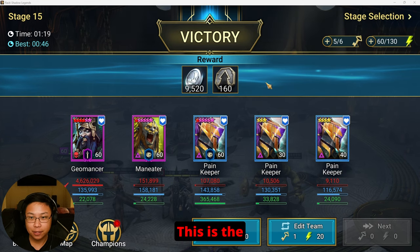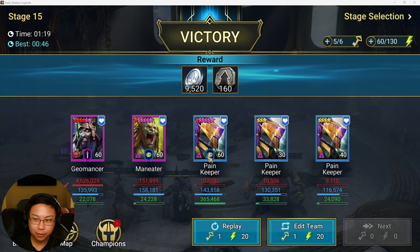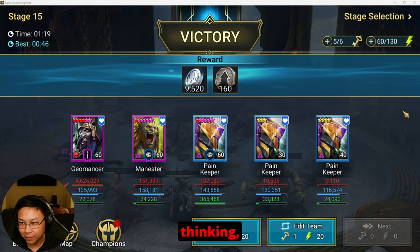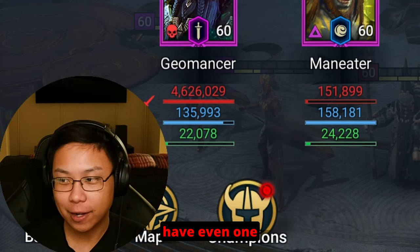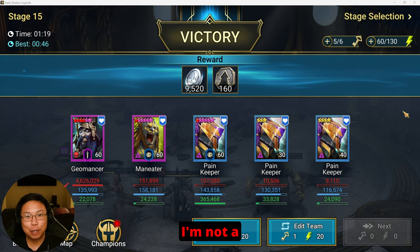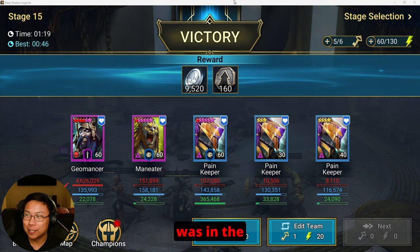This team is not 100%, but if it's not for you then it's not for you — it functions, it gets it done. I have been getting questions asking about an Iron Twins 15 team that is unkillable and does not have Emic, and here it is. This is the team: Geomancer, one Man Eater, and three Pain Keepers. I know some of you might be thinking, especially if you're newer, 'I don't have even one Pain Keeper.' I do what I can — I'm not a magician.